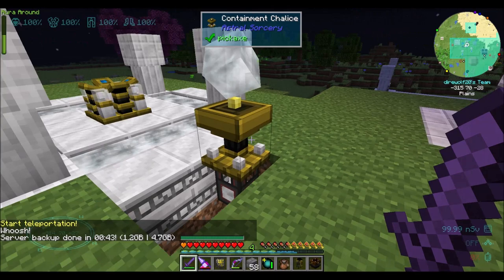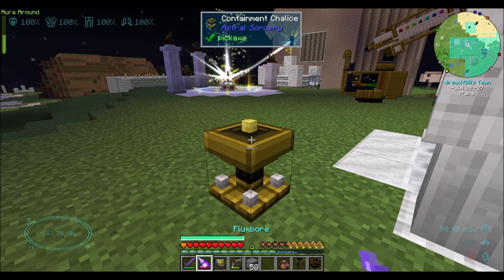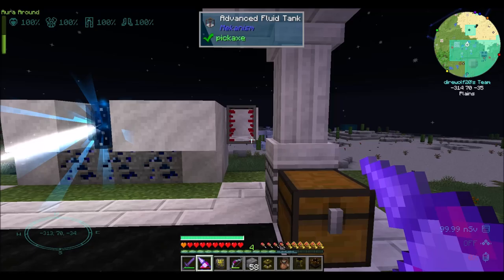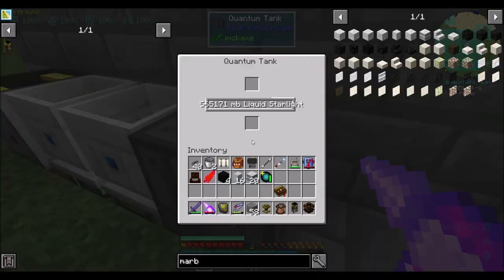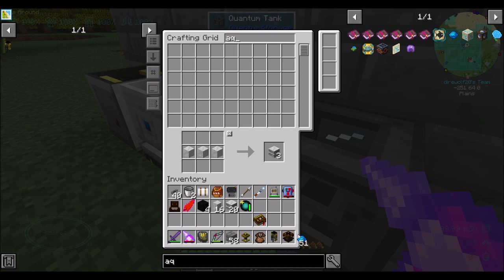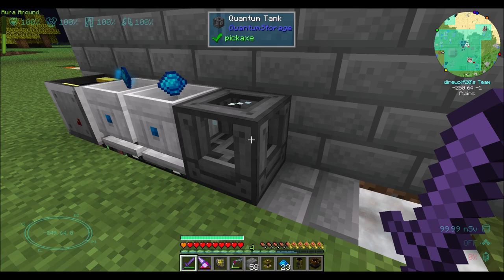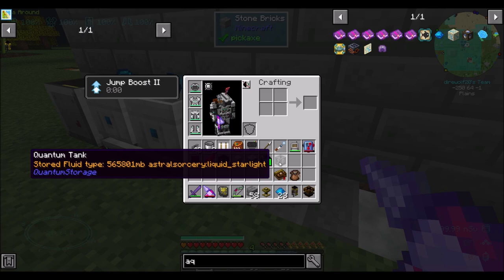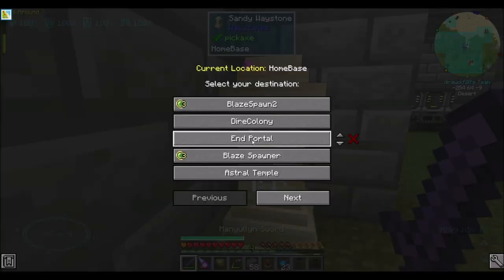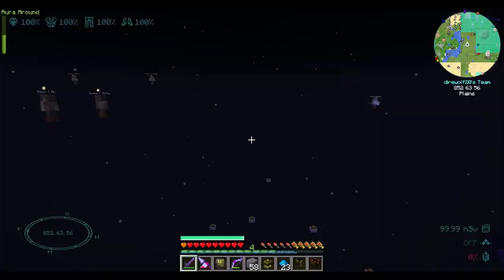Now, in order for this to work, we need a containment chalice ready to go, and that thing I've got here. Do you retain your fluid when I break you? I can't quite tell. How much fluid do you have? Not much. So what I'm probably going to want to do is snag my quantum tank that has a bunch of liquid starlight in it. My aquamarines are starting to fill up, so that's exciting. We're slowly but surely getting some — it's not moving as fast as I would hope, but it's getting there.